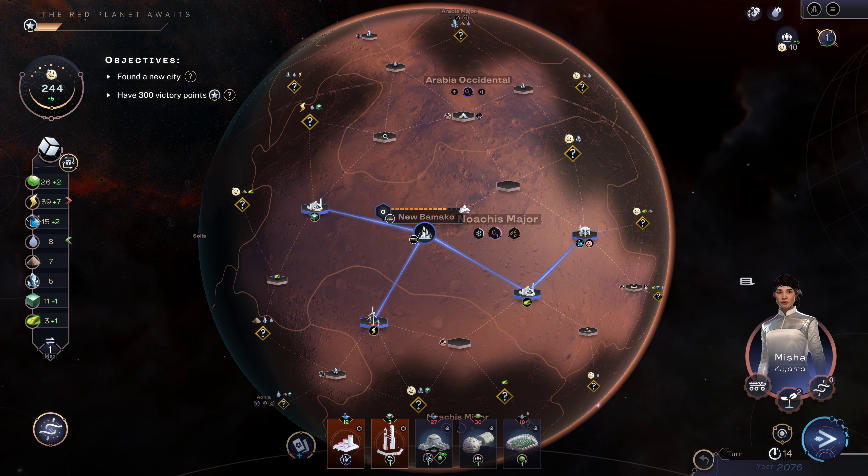We get a CO2 factory card for free — that's good. We can improve our atmosphere and heat generation, which is good. What I really want right now is that two extra food.